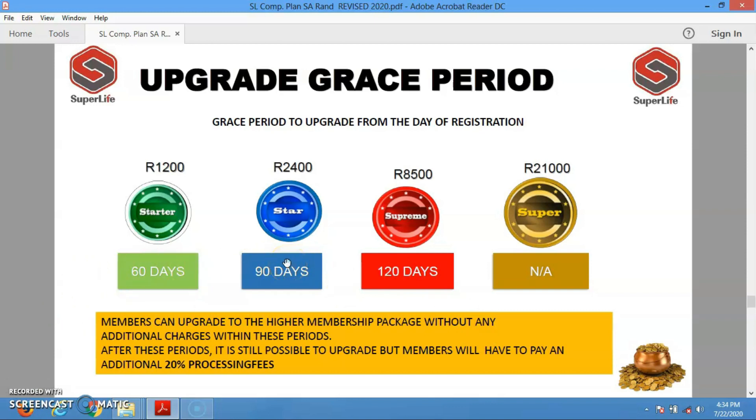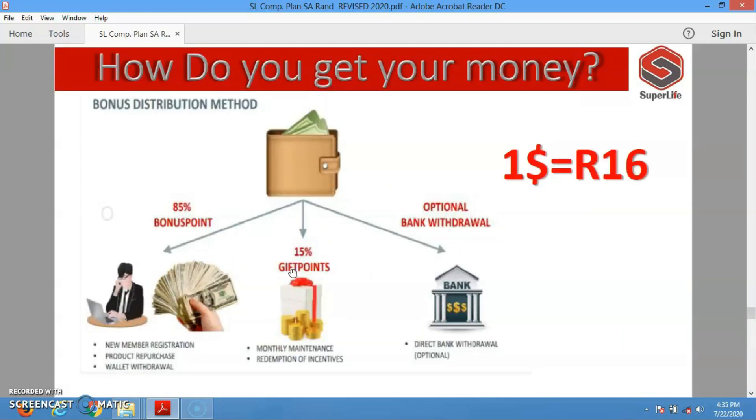When you are registered on any of the lower packages — Starter, Star, or Supreme — you have the chance to upgrade to a higher package. Superlife gives members a grace period from the day of registration: Starters have 60 days to upgrade, Stars have 90 days, and Supreme members have 120 days. For the Super, which is the highest, there is no upgrade. Within this grace period you can upgrade with no additional charges. After this period it is still possible to upgrade, but members will have to pay an additional 20% processing fee.